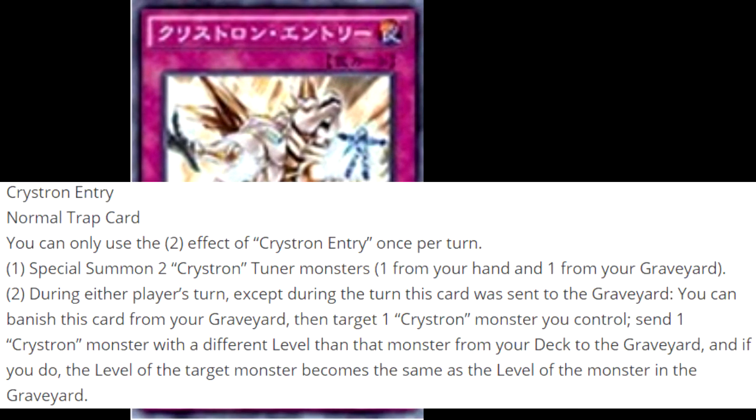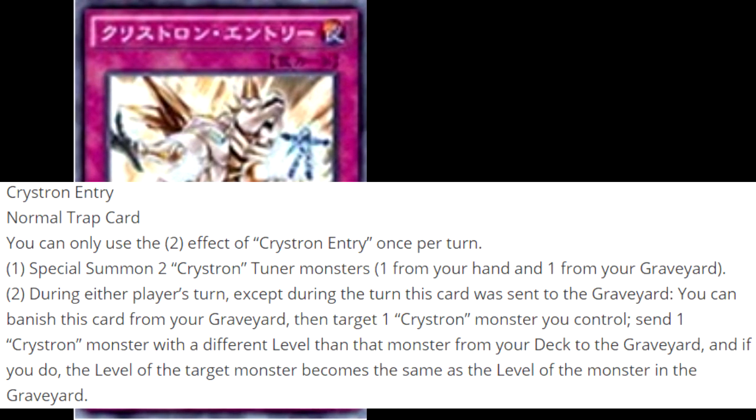Crystron Entry. It's a normal trap. You can only use the second effect of Crystron Entry once per turn. Its first effect is: Special Summon 2 Crystron Synchro Monsters, one from your hand and one from your graveyard. The second effect is: during either player's turn, except during the turn this was sent to the graveyard — basically a breakthrough skill — you can banish this card from your graveyard, then target one Crystron monster you control and send one Crystron monster with a different level from your deck to the graveyard. If you do, the level of that target becomes the same as the level of the monster sent to the graveyard.